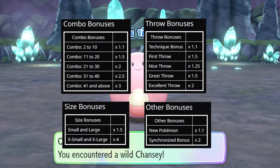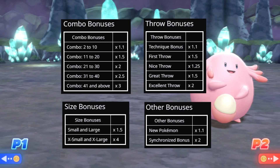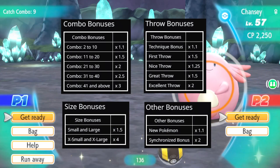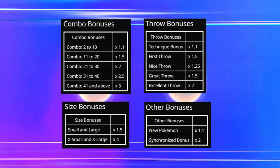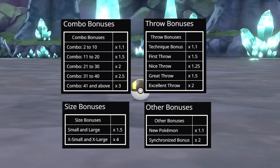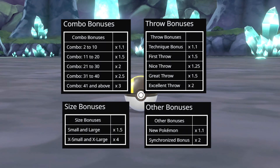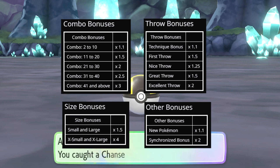The size multiplier is a little bit more tricky — it's basically all luck. You're looking for a Pokemon with either the red or blue swirls on it, to indicate that it's either a large or a small Pokemon. The extra large and extra small modifier is so much bigger than the regular small and large, but there's really no indicator for that until you've already caught the Pokemon. So just look for the red and blue swirls if you can.